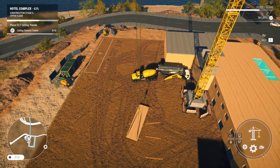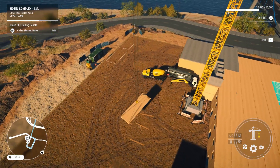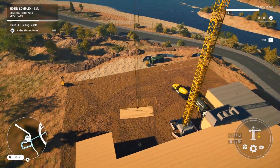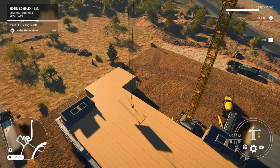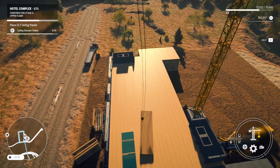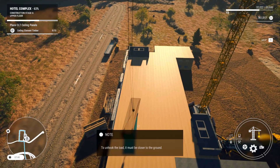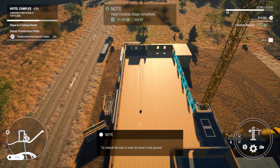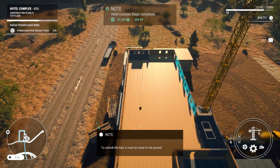There we go. Last one, guys. I think we're high enough. Yes, we are. Let's lower it. Extend away from us. Spin. Lower. Missed it. There we go. Okay, now we got these 57,200. I thought I seen the 520 and I was like, wait, did I miss that? Let's keep going down.